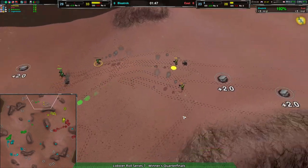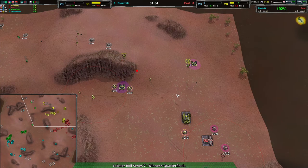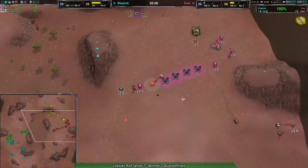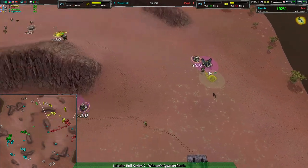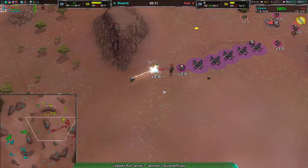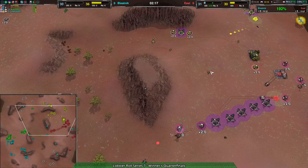As a result, east team — thanks to their rating — is now about five metal per second ahead. But the problem is that east team was entirely banking on having all these constructors. They lost one but still have two masons and got back the conjurer, so there's still some hope. A venom coming in over to the south isn't really going to be able to do too much. Bloa's commander is beyond that.